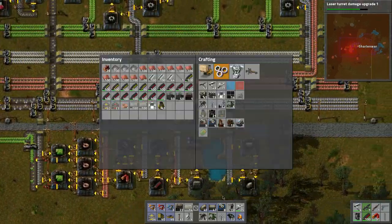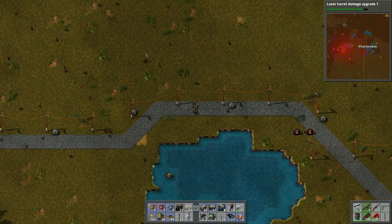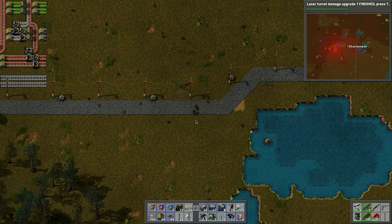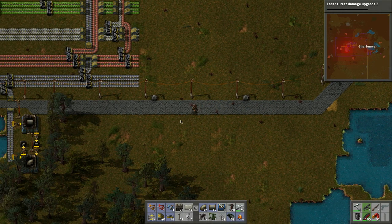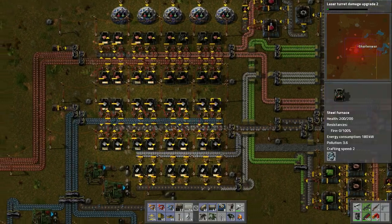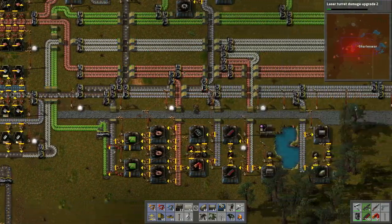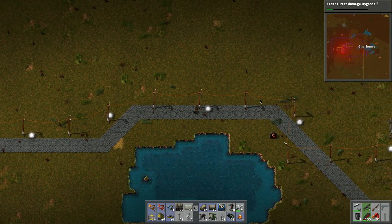Let's grab some more ammo - we're going to be using up all this ammo. We've got a bunch of turrets. Let's fill up on coal before we take off. Let's do a trip of copper ore, move that copper. The laser turrets research finished, so let's do laser turret damage upgrade two. We're gonna need more fuel - it looks like we need to put more copper in here too.